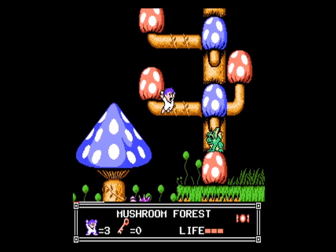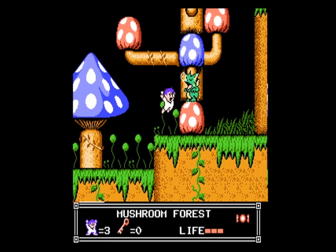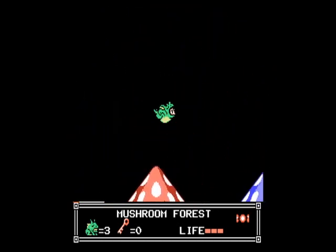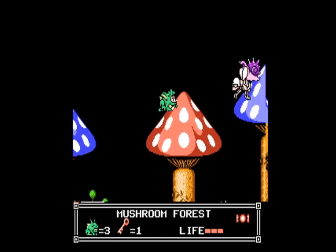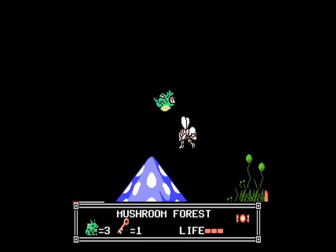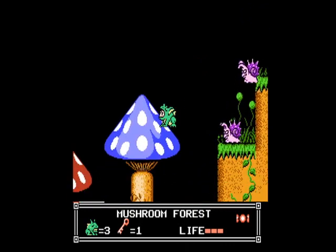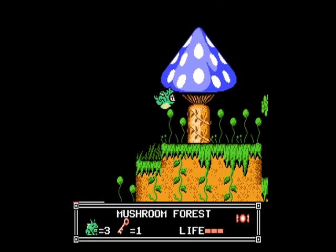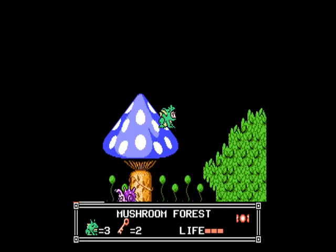We gotta throw some candy to this dude right here — three pieces of candy. There's a key up here. Those wasp dudes are real tough until you learn their movement pattern a little bit. They're not too bad, but they give a lot of people a real headache. There's another key up here — key number two.